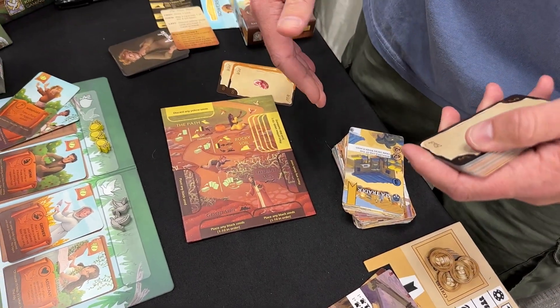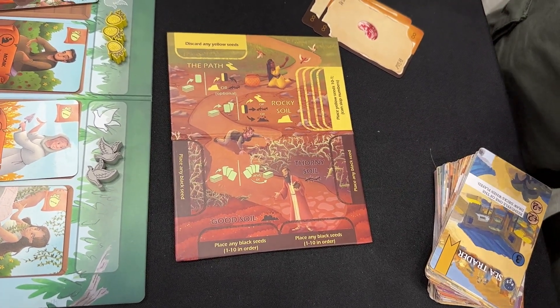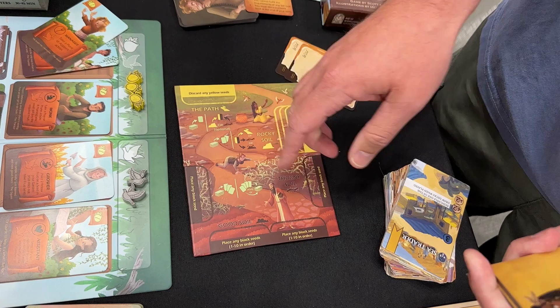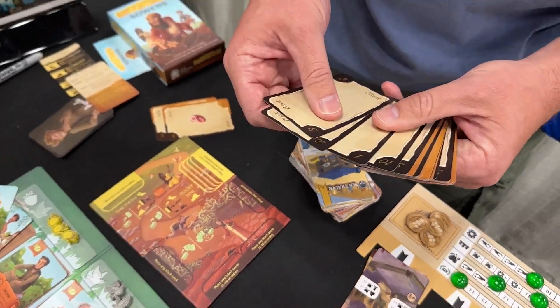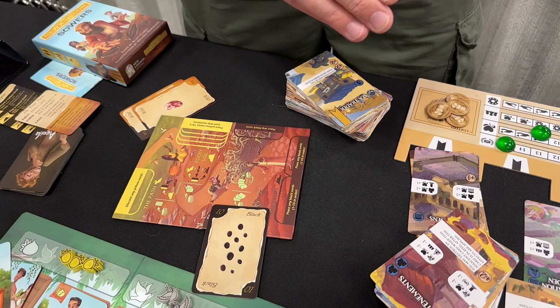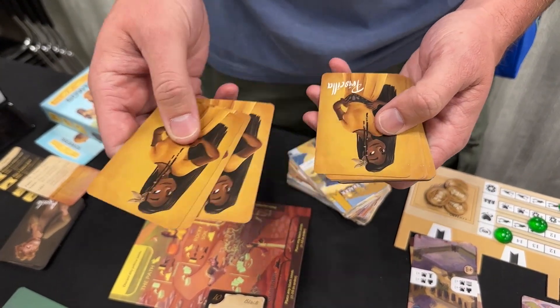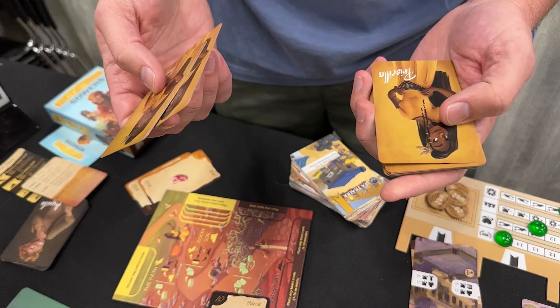This is a race against your opponent who's also trying to get their black seed cards in 1 to 10. So how do you beat them? Well, you have to manipulate your deck. One way you can do that is by placing black seeds in thorny soil. If you do, you get to draw three cards off of the deck, and then put four back — either on top or on bottom — in any order that you would like.